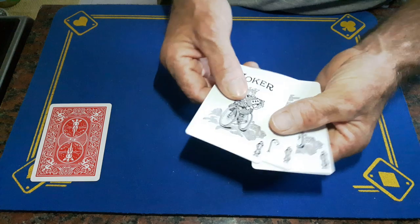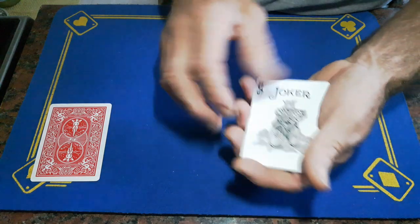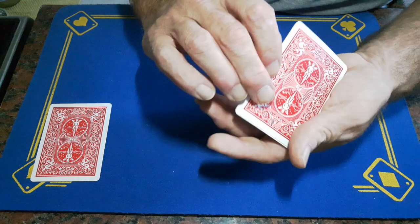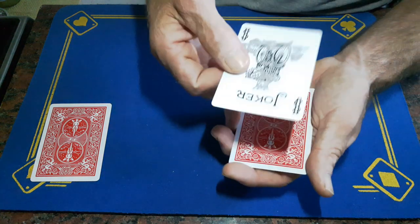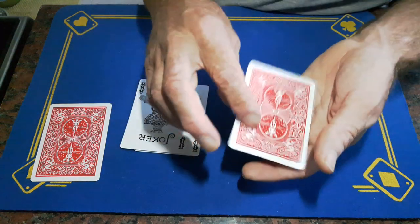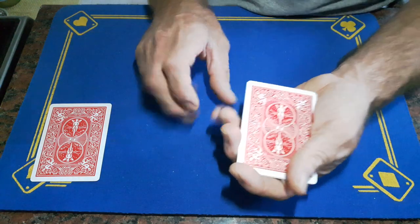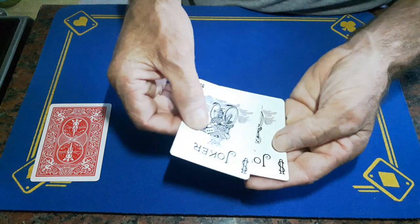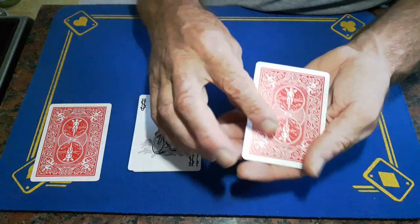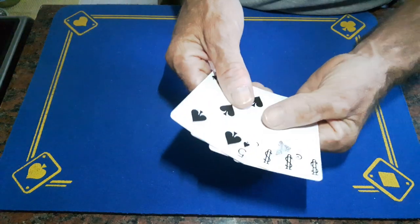Take the five — this is a double — turn it over, put the five in the middle, magical gesture, and it turns into a joker. One more frustration count: joker, joker, joker. For the rumba count, turn them face down — as you turn it over, peel off the top card and push these back over with your finger. Turn them over, push this card over, peel off the top card, push this over, peel off — and the five is right there.